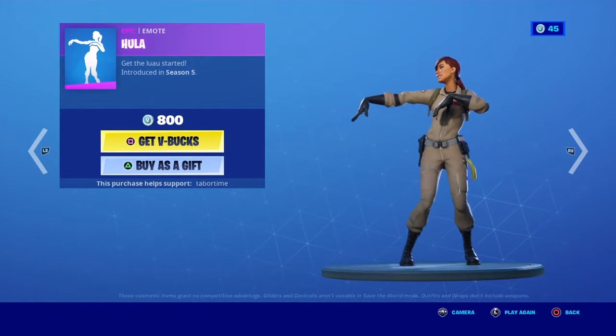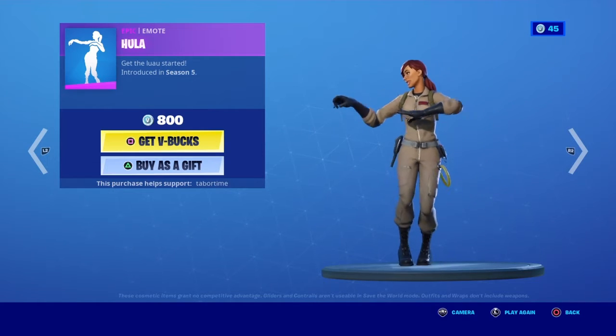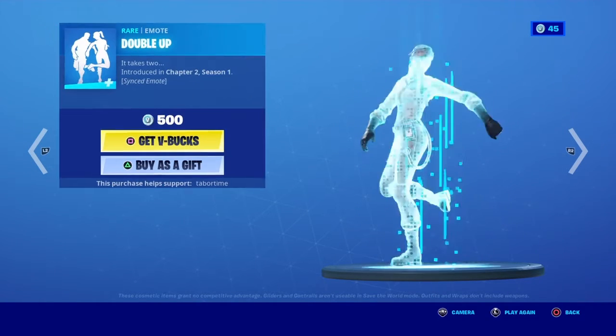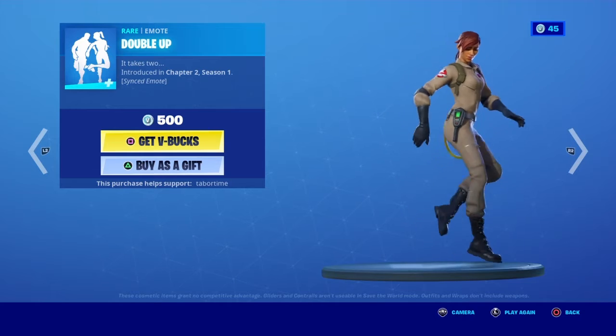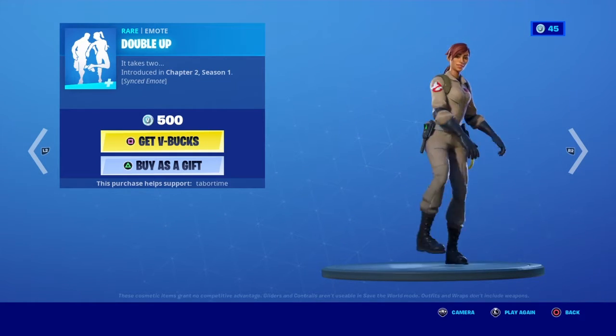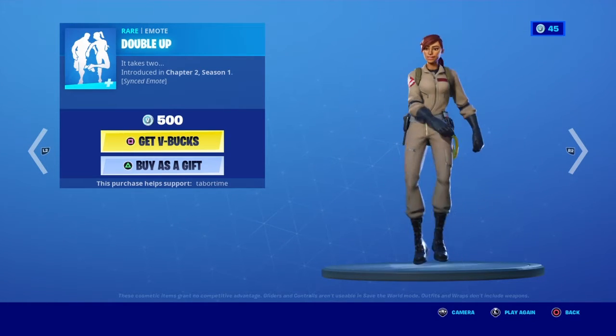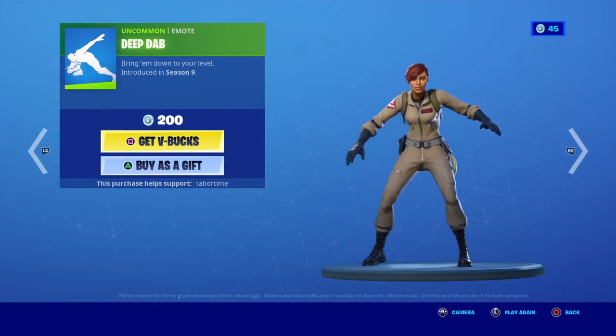No begging for gifts. Oh yeah, can you add gifts in the event? The Double Off emote — this is also synced. And the Deep Dab — a deep dab.